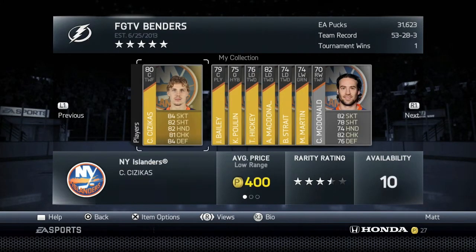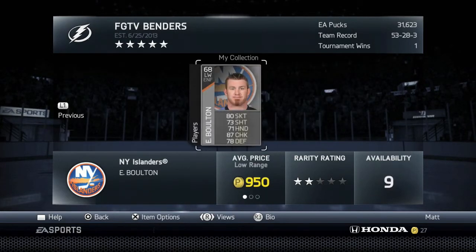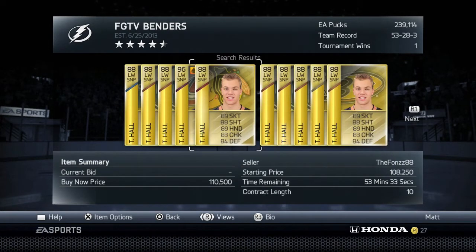You do have to watch out for some silver players — sometimes they cost a lot because they're rare. A player in Calgary cost me 16k, which is kind of ridiculous. Keep that in mind when budgeting for a collection.